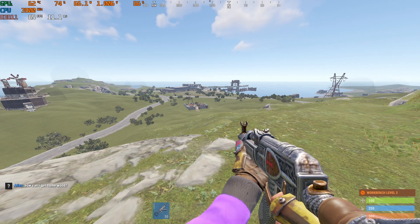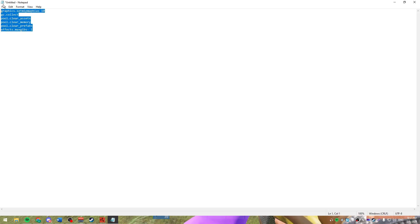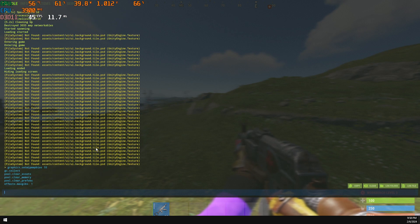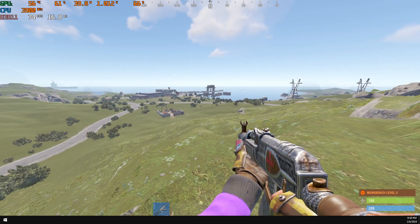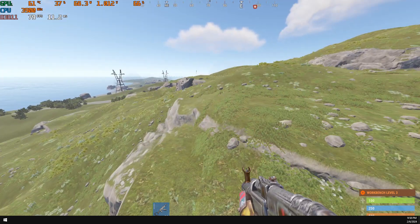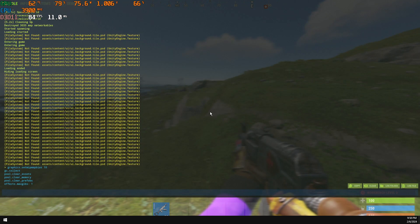Alright, now we're going to get into console commands. I have a notepad with all the things you have to put in, so I'm going to copy them — I'll also leave them in the description. You go in, press Control V, and paste them in. This should really help out with the FPS. My game is starting to bug because my PC is not the best, but don't mind that.